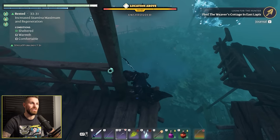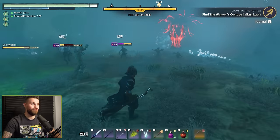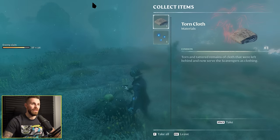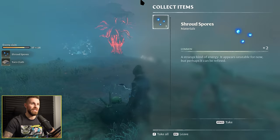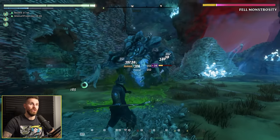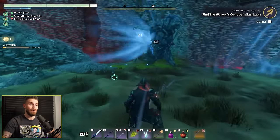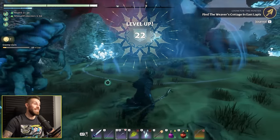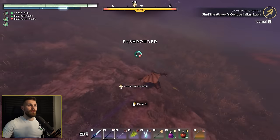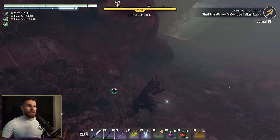We encounter random mobs and test the acid ability - the spread damage hit things I didn't even target. That's the most broken thing I've seen in gaming. We equip the staff, target a boss and essentially one-shot it. That's a level 22 boss giving a thousand XP - broken beyond belief. There's supposed to be a shroud route here but the entrance is below ground in a cave.